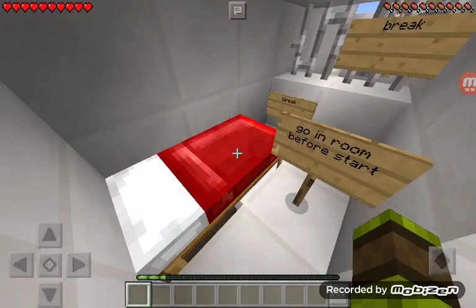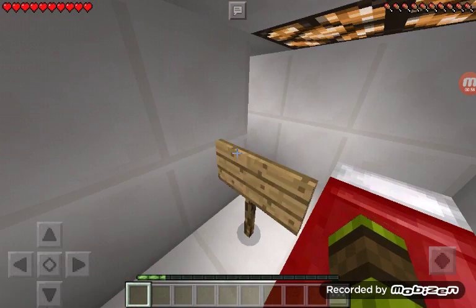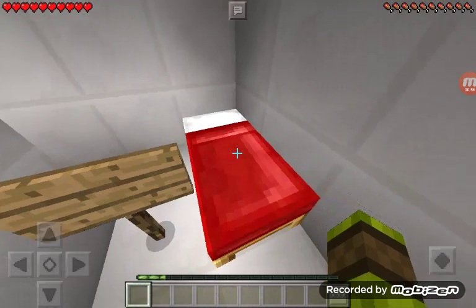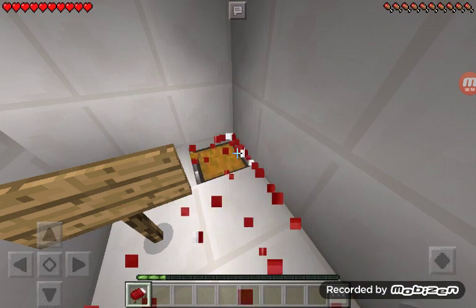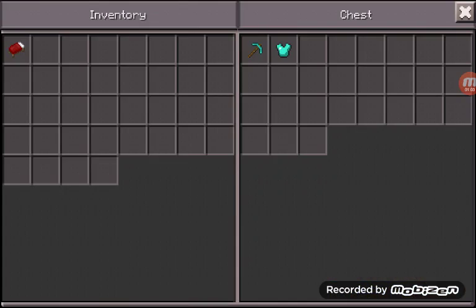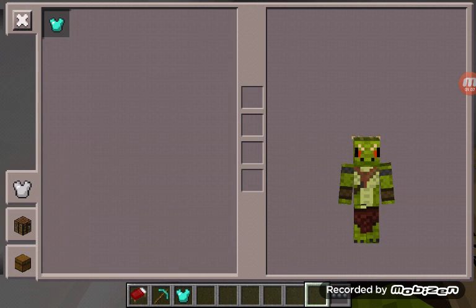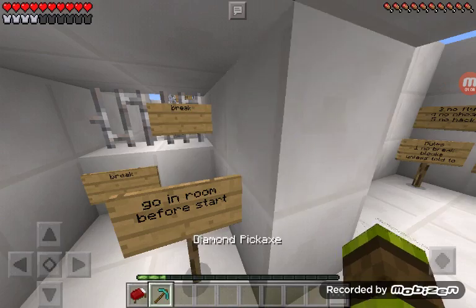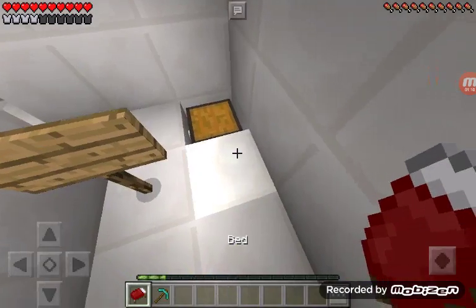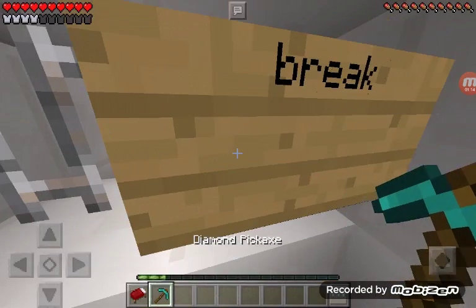Go in room before start. Okay, I started. How do I get out of this joint? Usually there's a break-a-bed. Yes! Let's see what's in here — a diamond pickaxe and some armor. I'll put that on, and then let's just put the bed back just in case. I can't put it back, I guess I'll keep it.